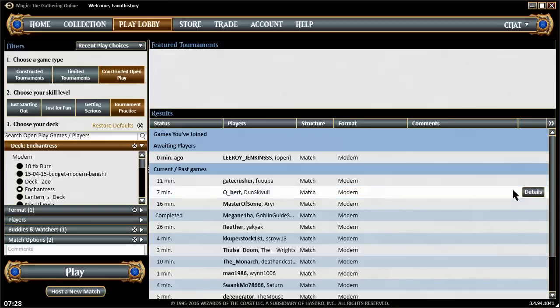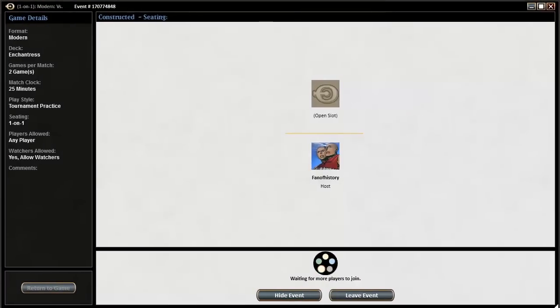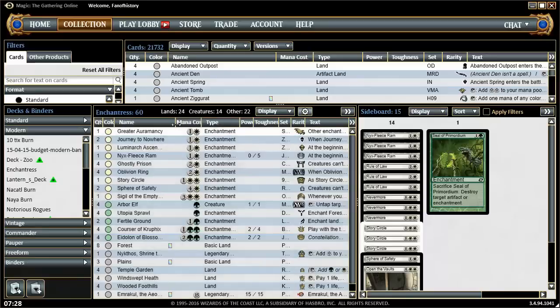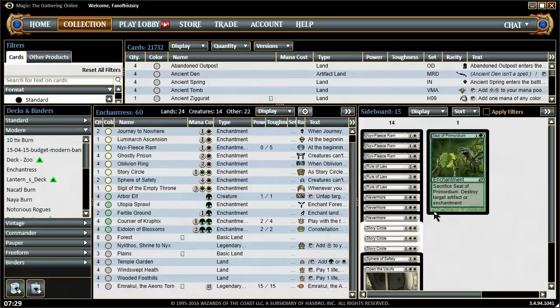Hello Strutters, Dan here playing Enchantress in Modern. It's kind of a budget build still — no ley lines yet, just one greater Oromancy, but I do have the fetchlands and such from other decks.